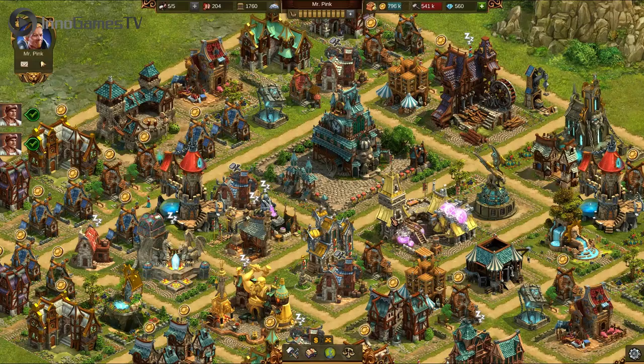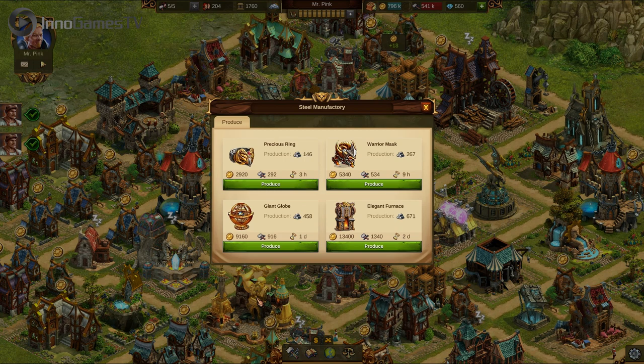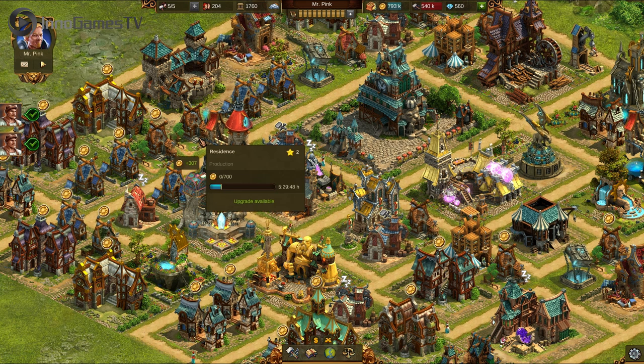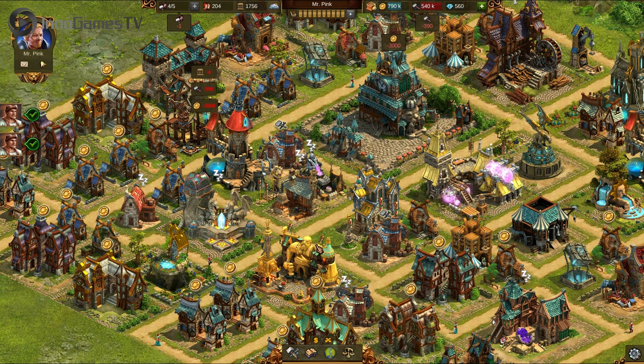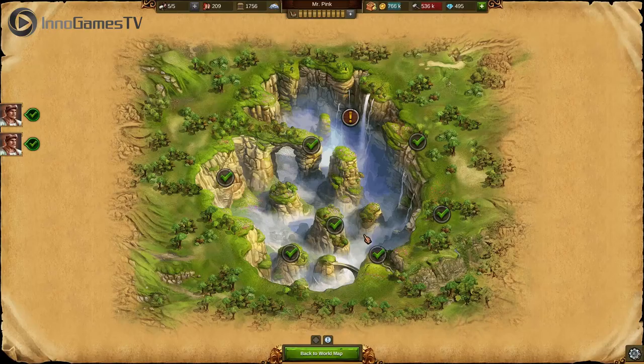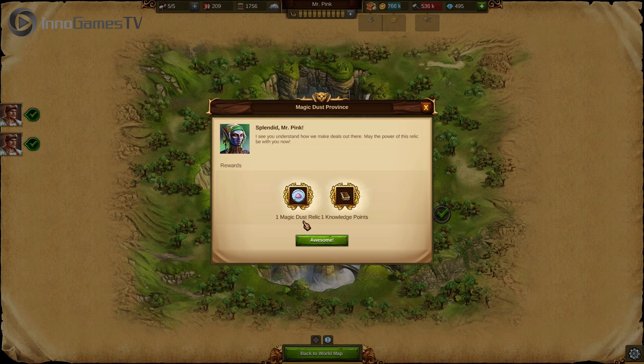In Elvenar, you can either play the human race or the elven race. The races have completely different looks, but the gameplay is pretty similar, so don't be too afraid to pick your choice. At the beginning, buildings are constructed in no time, but they are also rather simple and basic. Over time, by unlocking new technologies, you can upgrade your buildings step by step to become more advanced and sophisticated. If you need a break from building your city, go onto the world map to visit other players, scout your environment, and take a look into all kinds of mysterious provinces filled with friends and foes, challenges and rewards. Everything you do on the world map will help your town to develop, grow, and become even more beautiful.